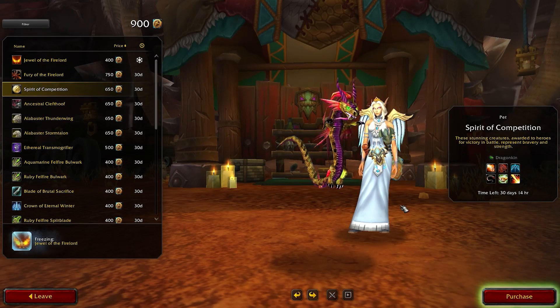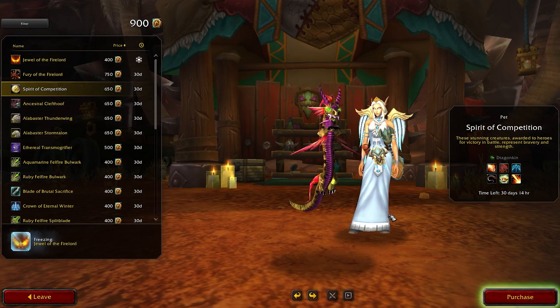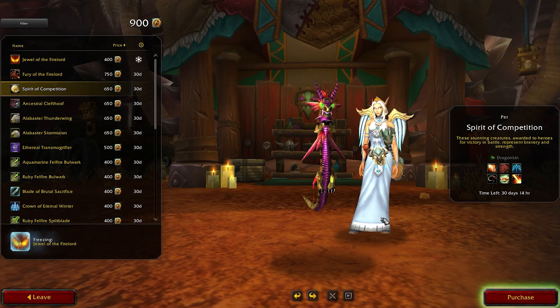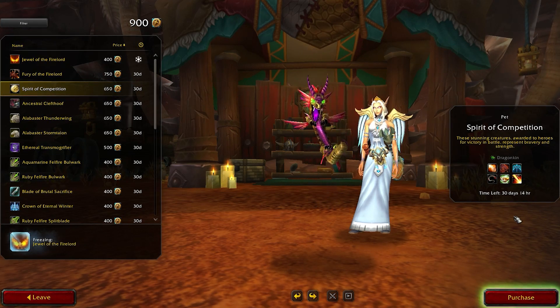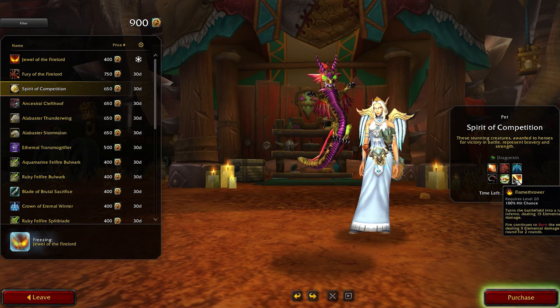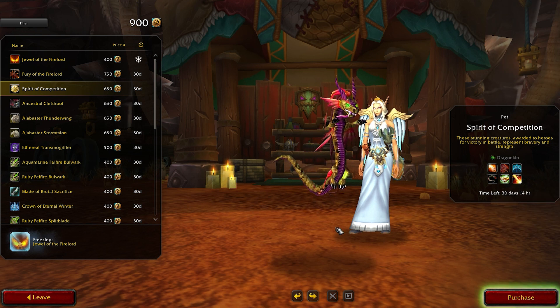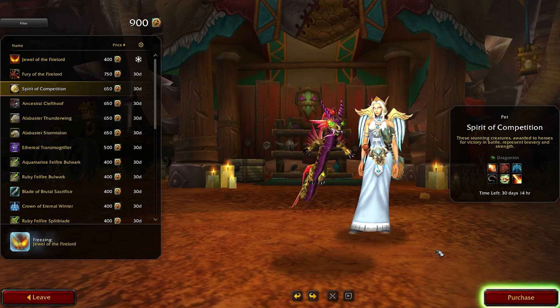The second item on the list is the Spirit of Competition, a Dragon King Battle Pet worth 650 tendies. I believe this had a chance to drop from a Battleground win during a promotional event back in 2008. It looks pretty neat, and if you are a pet collector, you should really go for it. Who knows when and if we are going to see it again.